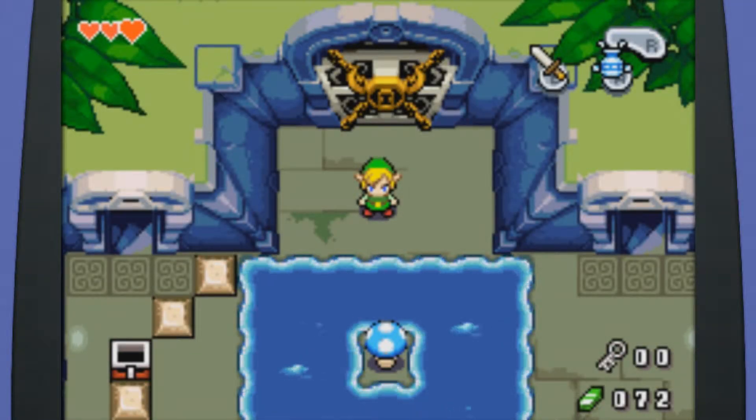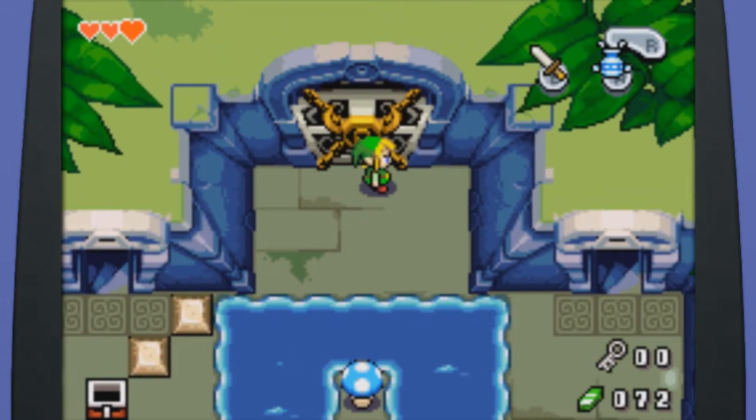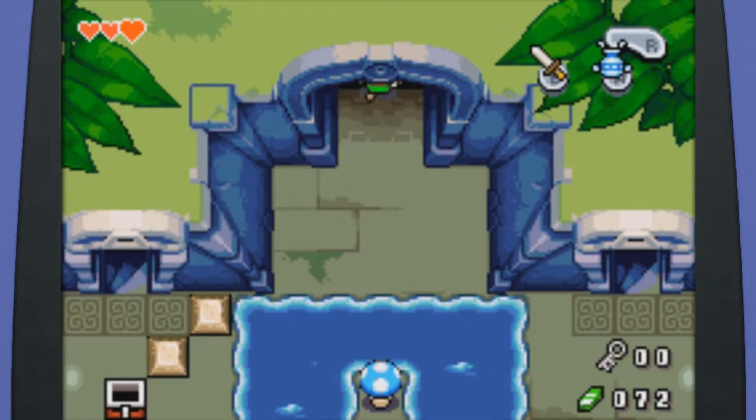Hello, ladies and gentlemen, this is Roy, the Lead Hound, and today, with Sword and Gust Jar in hand, we shall smite whatever foe lies on the other side of this door. So let's get started, shall we?